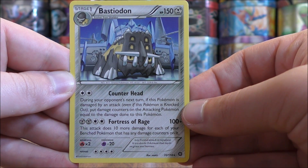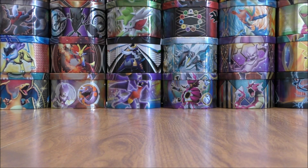As you saw with that Azumarill, the dual type Pokemon in this set for the most part are the shiny form of that Pokemon.